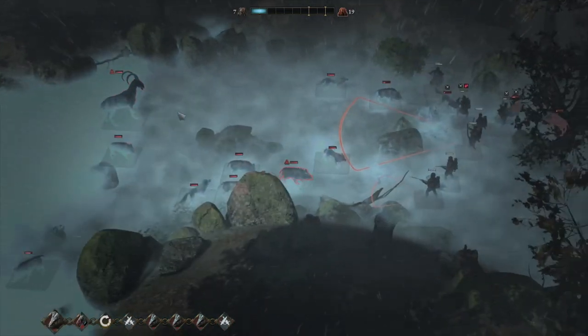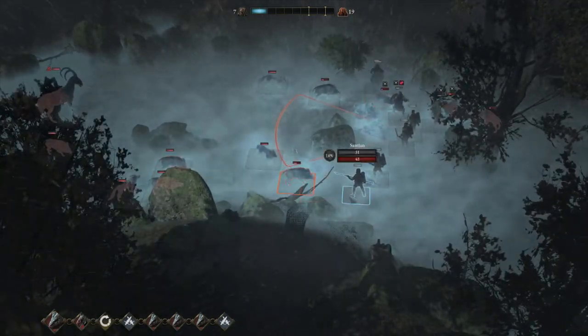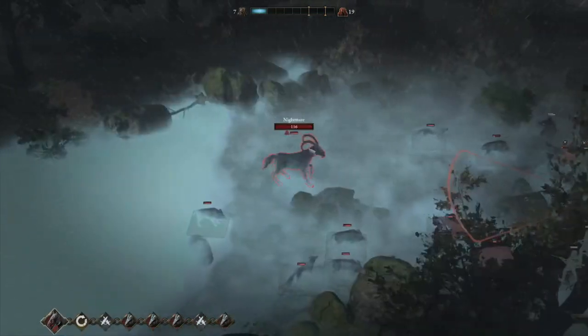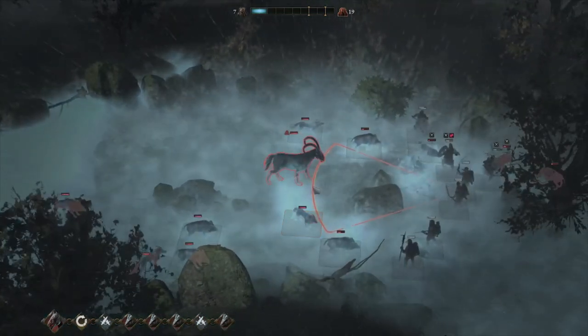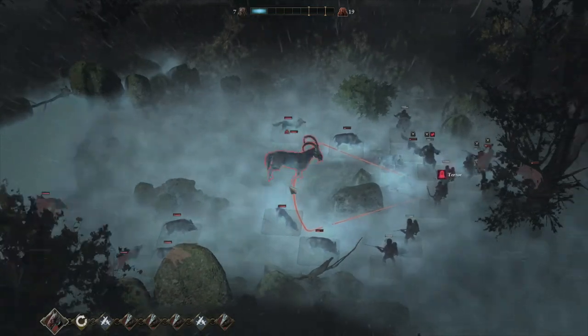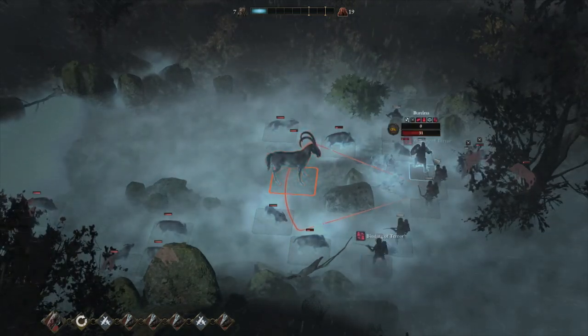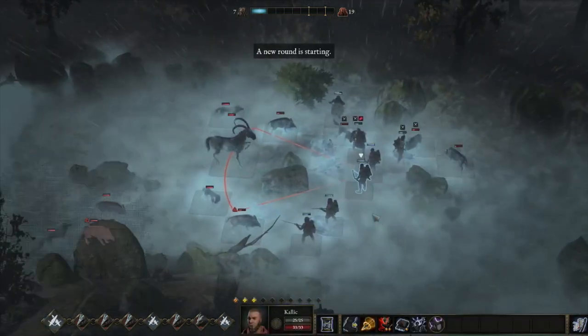The Nightmare normally hits the closest person plus one other. I'm kind of expecting him to go for this Spearman and then another random character. Oh wow, he ran all that way forwards — that's interesting. So yep, one and two.